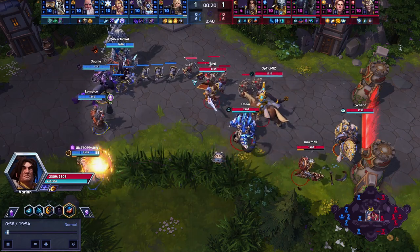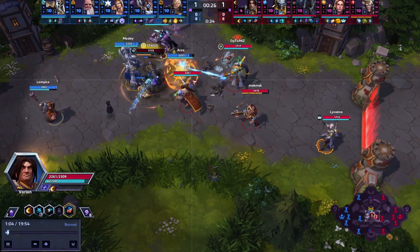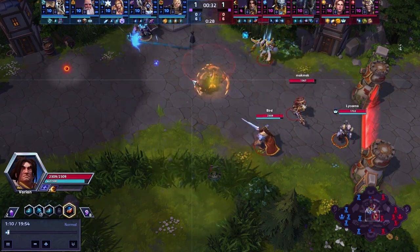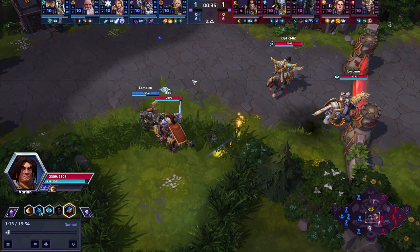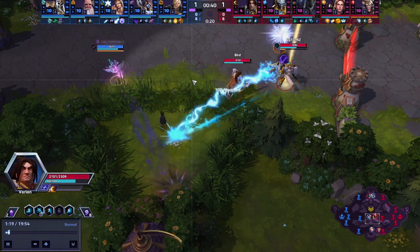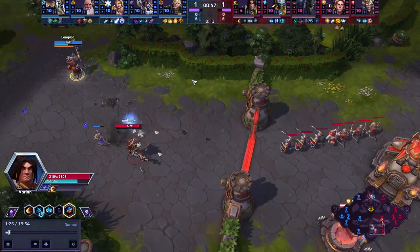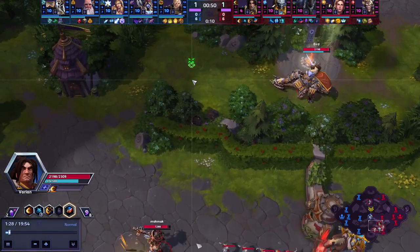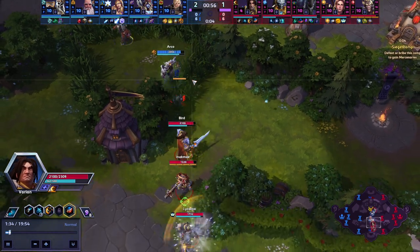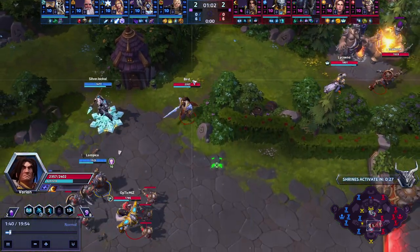Dragonshire is typically played in a 1-3-1 fashion at all levels of play. I know it can be difficult to run 1-3-1 as you guys are working through different communications. The other thing to look for when you play this map is to always identify what your win condition is and what the enemy team's win condition is. Our win condition is pretty clear — we want to get rotational picks with Varian. We're only going to get kills from Varian, or from an all-in play where Dehaka burrows in and we use Junkrat's Riptire.